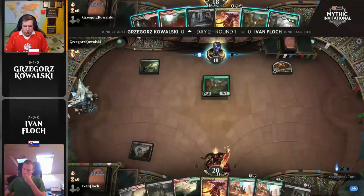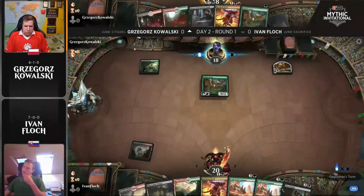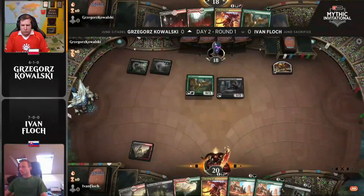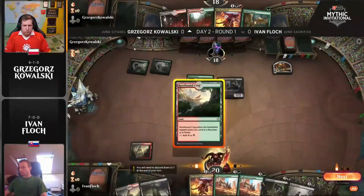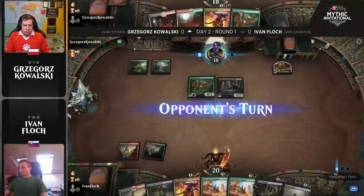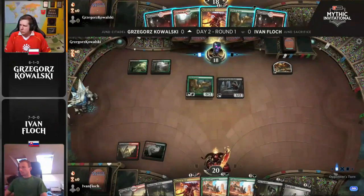The one thing I will note: all of his lands come into play tapped right now, which is a big problem, excluding Phyrexian Tower of course. So that would mean if he does not find Stomping Ground or something like that, he's just going to have to go three-drop into three-drop and then Collected Company the turn after. So it does pick up a two-drop there, unable to cast it right now unless we want to get Phyrexian Tower down.